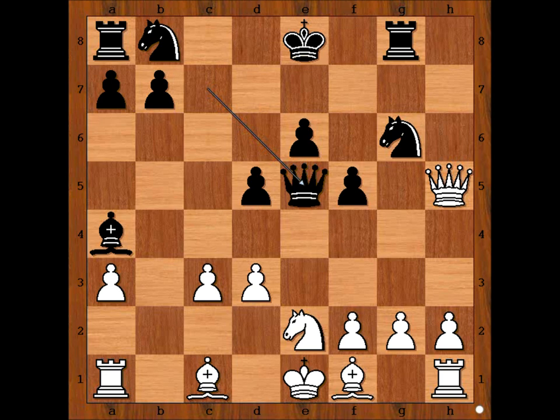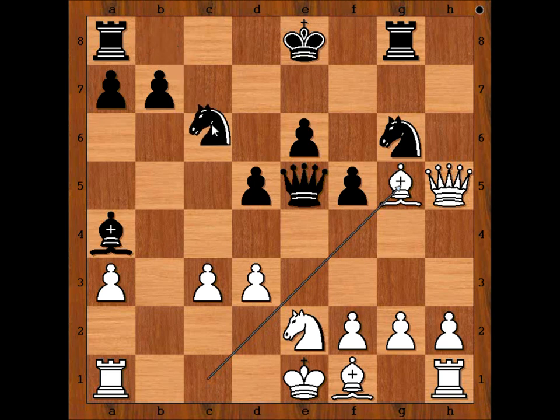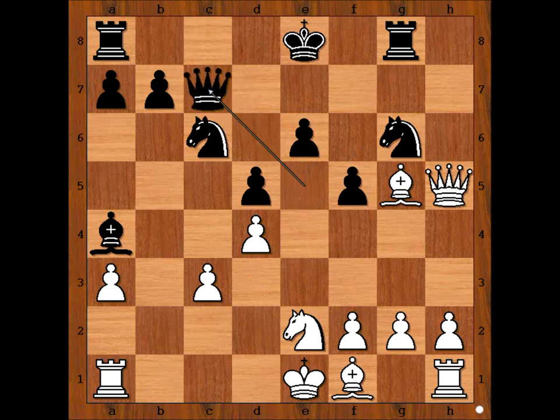Easier said than done. Bishop to G5 — that would prevent castling Queen's side. Knight to C6, D4 attacking the Queen, Queen to C7. Now this is a very interesting move: H4, not just defending the Bishop, but planning Rook to H3 and then Rook to E3.